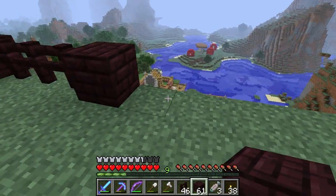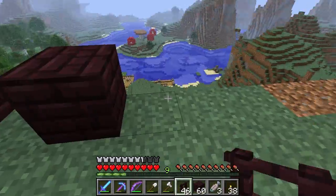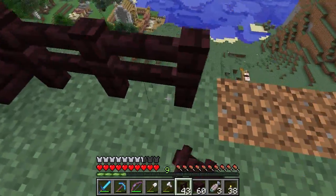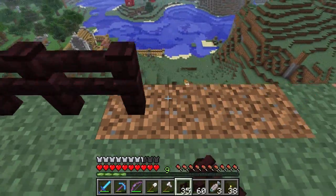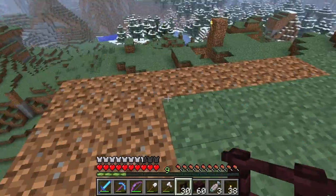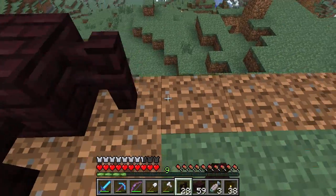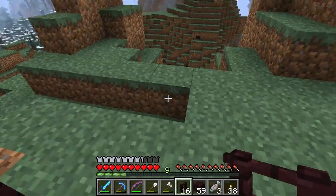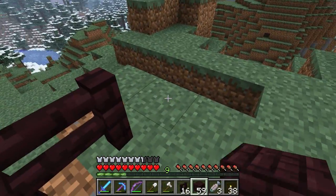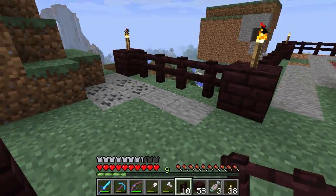I'll just nudge you right out of the way. I'm definitely not going to have enough fencing. What I'll do is build up a wall with this — I can make part of it just a stone wall. It's going to be close. I can put more stone brick in to supplement here and there.